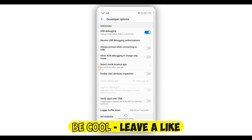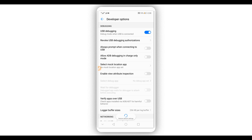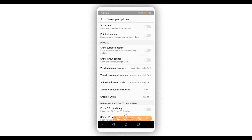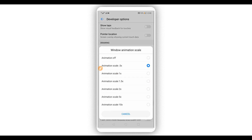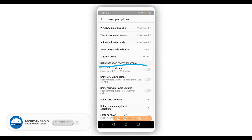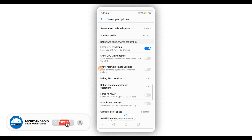You don't need to worry about it. This step is 100% safe on your device — it's only going to make Vimus Pro work faster. Scroll down and make sure to set Window Animation Scale, Transition Animation Scale, and Animator Duration Scale all to off or the lowest setting. Also make sure to enable Force GPU Rendering, then scroll down.